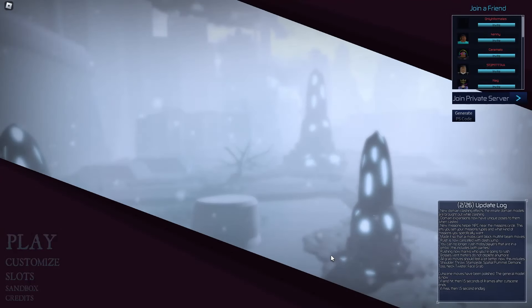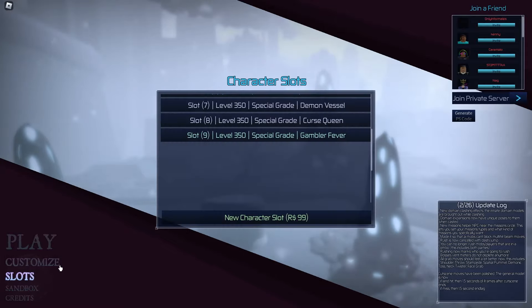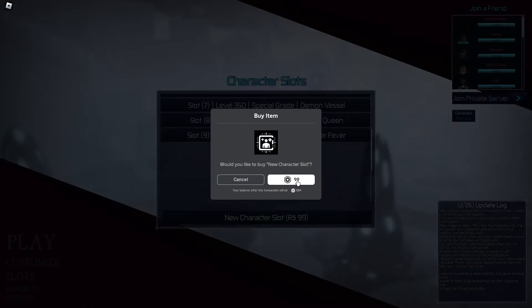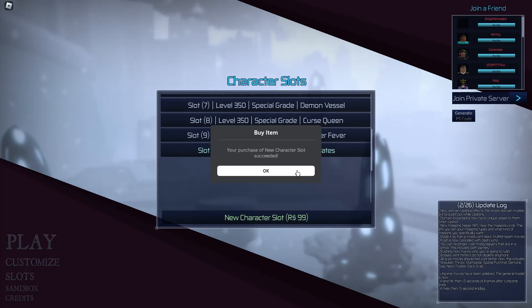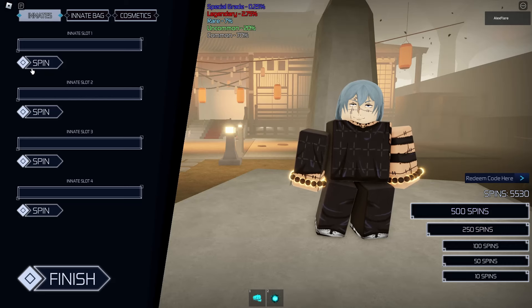Hey everyone, today we're going to be doing a noob-to-pro in Juju the Infinite as Mahito. First thing first, we do need to go ahead and buy a new character slot. Let's spend 99 Robux and there we go, we have purchased a new character slot. Let's go ahead on slot 10, then go to customize and start spinning for Mahito.